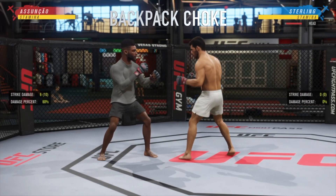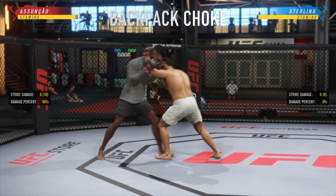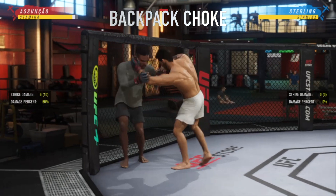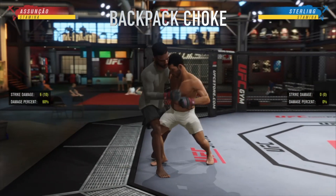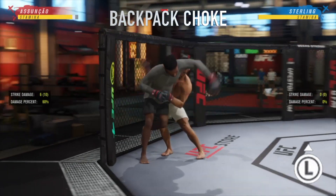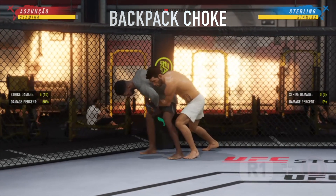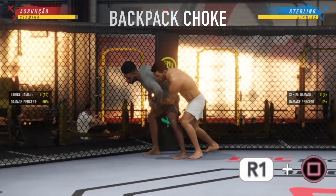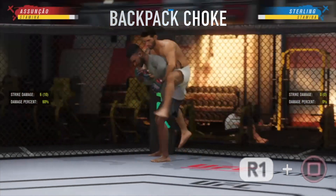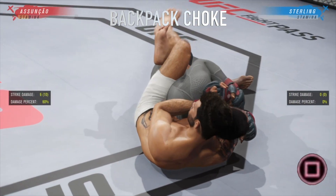First, I'm going to show you how to get into the backpack position you just saw on screen. You need to initiate the clinch by holding L1 and pressing the jab button, then push your opponent towards the cage and you'll automatically be taken into the over under position. Once here, flick the left stick towards their back — in this situation I had to flick the left stick up — and I transitioned into the back clinch. Once you're here, press R1 and square together and you jump on their back. While you're on their back their stamina drains really quickly, but so does yours, and at any time here if you press square you'll initiate the rear naked choke.